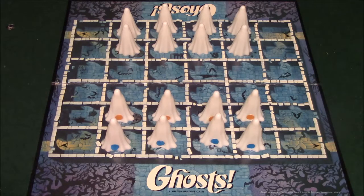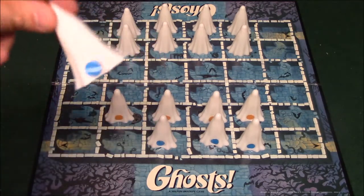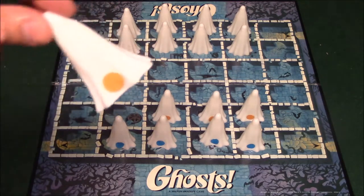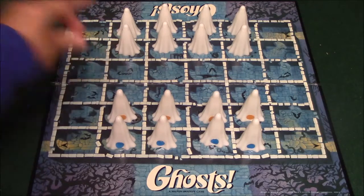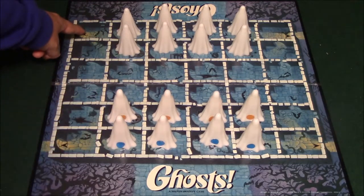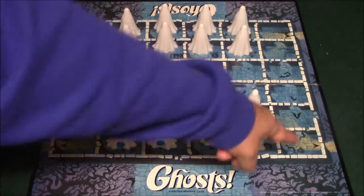As I said in the intro, there are three ways you can win this game. You can either capture all of your opponent's good ghosts, which are represented by these blue dots over here. You can try to make your opponent capture all of your bad ghosts, which are represented by these yellow dots over here. Or you can try to get one of your good ghosts into one of these corridors — there's one here, one here, and for your opponent's side, there's one here and one here.